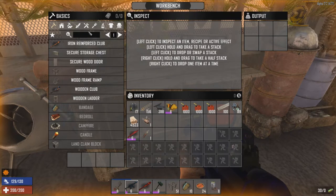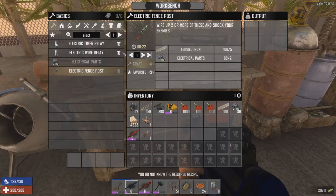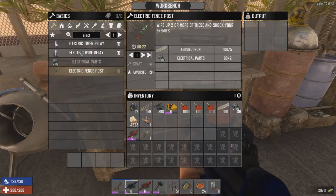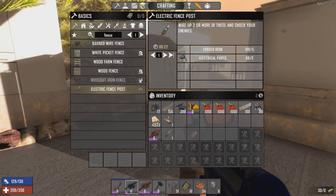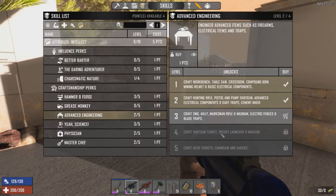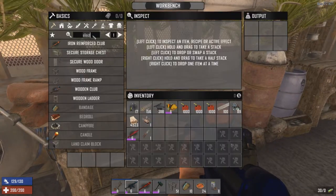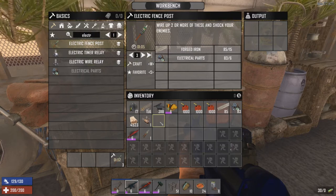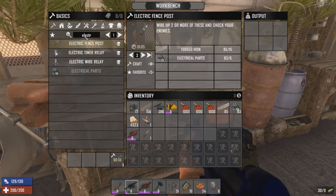I thought I'd craft a few of these up and we'll go down in the lobby and set these up, maybe where the ramp trap is. Looks like I need to level up one of my skills for this — I need advanced engineering three to make electric fences. Let's buy that. Now we should be able to craft a few of these. We'll make maybe three of them just to test them out to begin with, and if they're effective, we might incorporate these into the design of the ramp down in the lobby area.